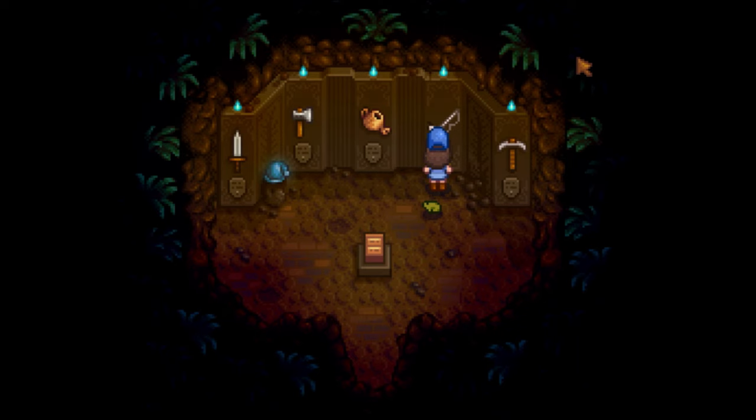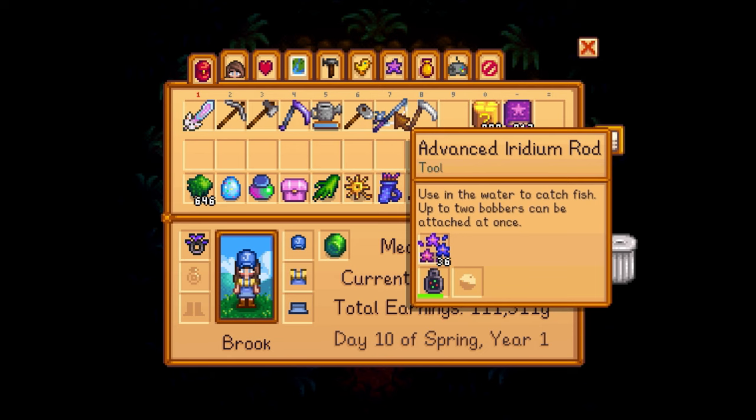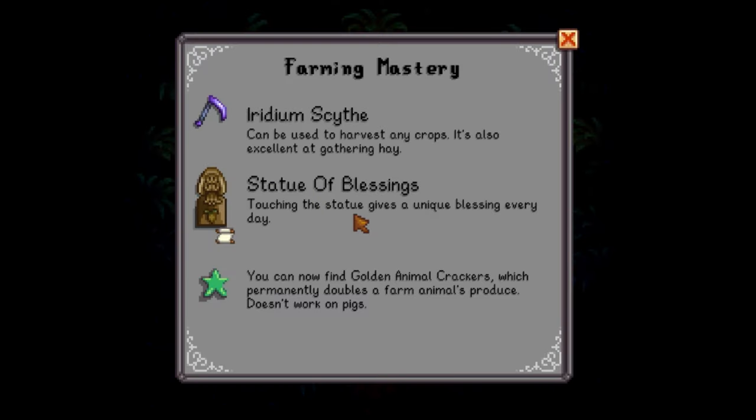I have the sonar bobber on there because it'll show you what fish you're catching when you're reeling in, and I have challenge bait on there too. The challenge bait basically lets you catch three fish at once, as long as you don't mess up on the fishing minigame. Meeting the Farming Mastery gets you the Iridium Scythe, which can be used to harvest crops and gather hay efficiently.